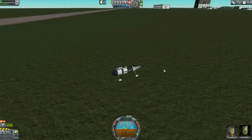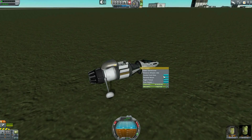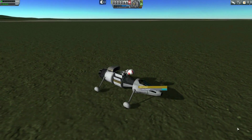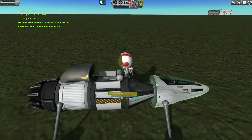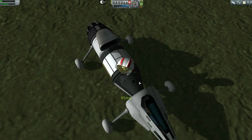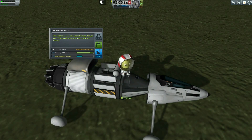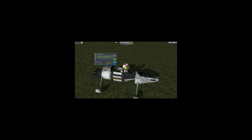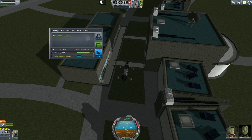I turn on the engine, drive somewhere, put the brakes on, take the science from these two things, do a crew report, Bob hops out, takes an EVA report, takes all the data out of everything, resets everything, and stores all the data in one of the two capsules. Then takes a second reading from the Mystery Goo and the Materials Bay and stores them in the other pod.